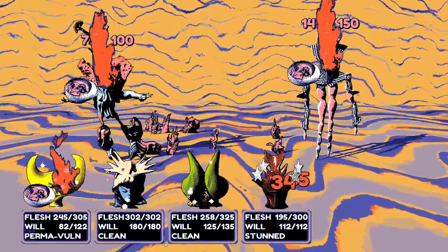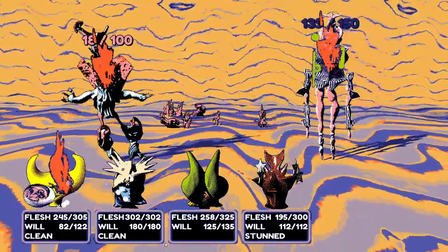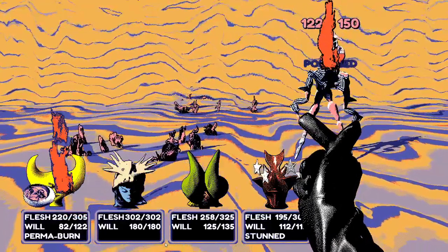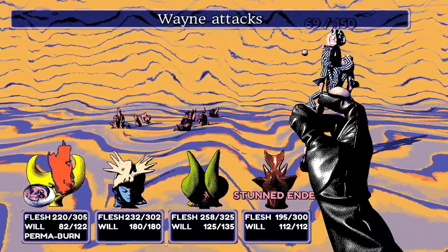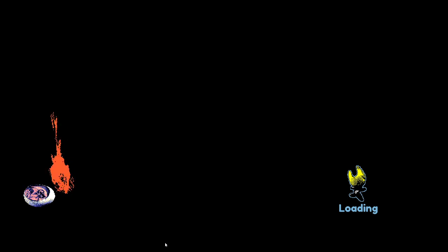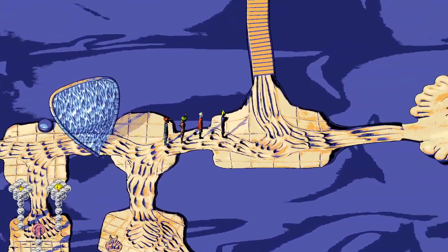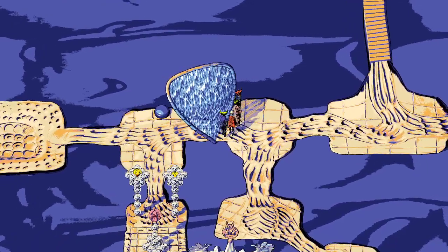The streamer loves the enemy name 'Nonconformist.' They kill the enemy before it can do more damage. The enemy has fire and poison applied. Afterwards, there's a force field guarding a bunch of money and items — the button is actually behind the force field, which is confusing. It might function as a checkpoint.